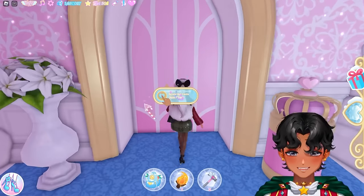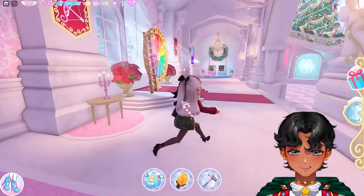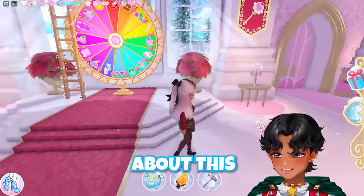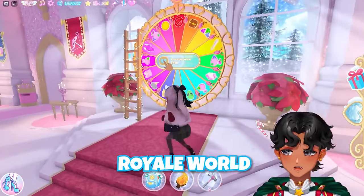Here we have another beautiful snowy window with a nice little garland on it to celebrate the Glitter Frost season. You can teleport to class right here, and here's your homework box if you have that homework quest. And here is the wheel. I was honestly so excited about this relocation — I feel like it puts it so much more central and makes it part of the new school instead of part of Royal World.